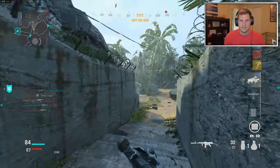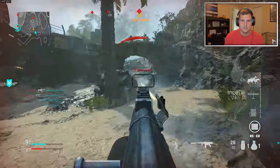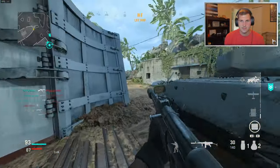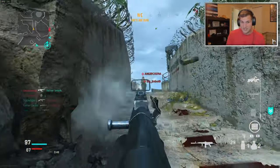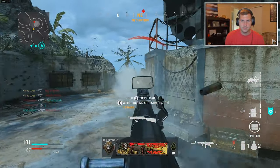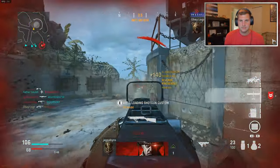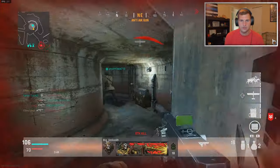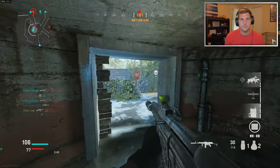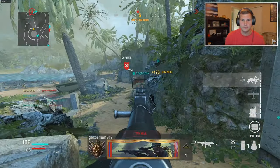Look at that — I spawn right behind the guy who kills me, how messed up is that? I had a conversation with my friend Marvel about movement — like if slide canceling and all this is honestly necessary. I don't know if it is. I do win a lot more engagements with my playstyle of sliding around and stuff, but... that would have killed me! I don't know if it's necessary but I enjoy it — I enjoy running around like a psycho.